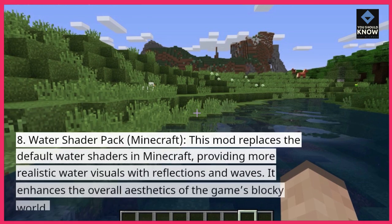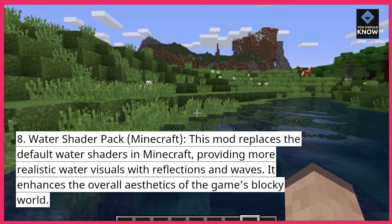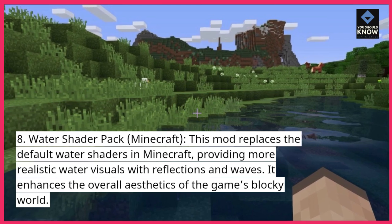8. Water Shader Pack, Minecraft. This mod replaces the default water shaders in Minecraft, providing more realistic water visuals with reflections and waves. It enhances the overall aesthetics of the game's blocky world.